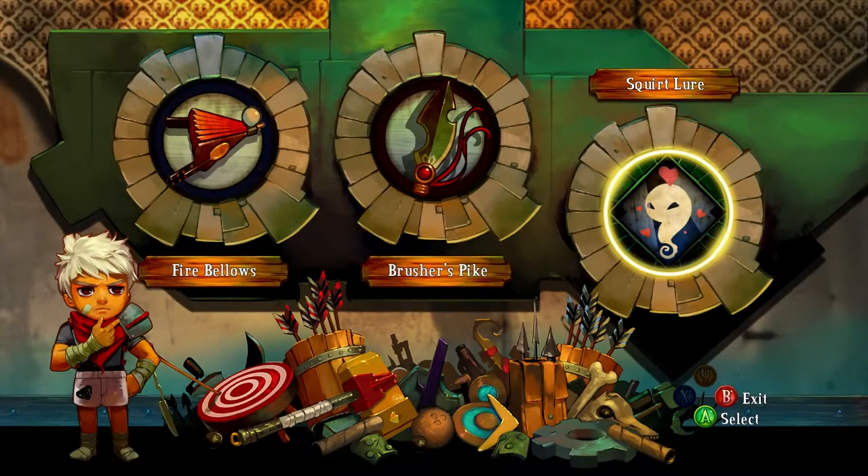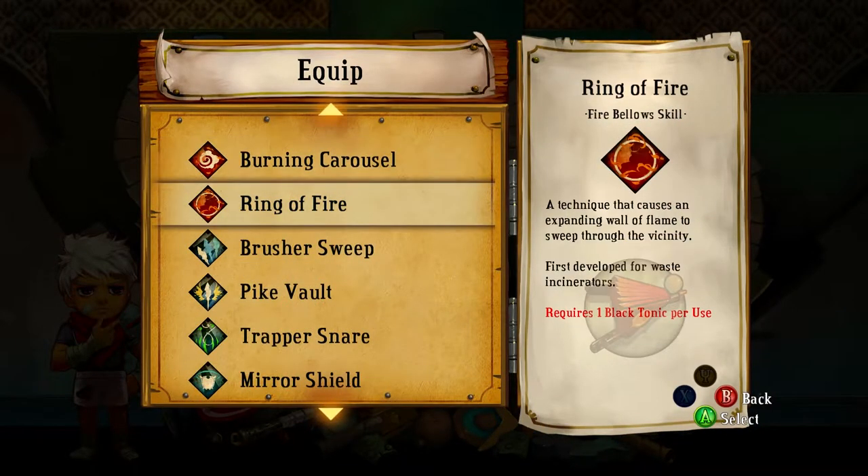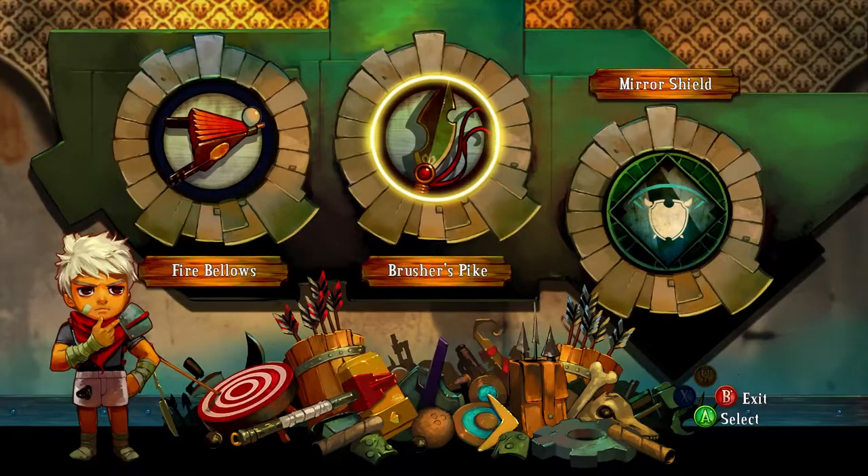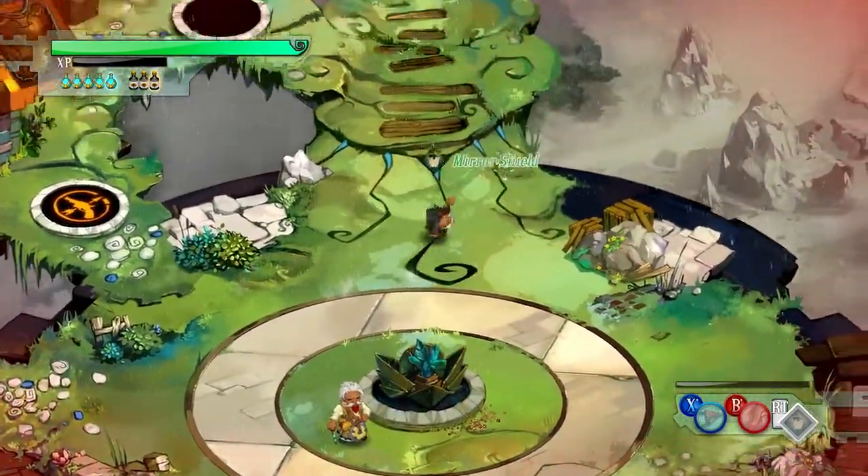I'm gonna switch over to the brusher's pike. Let me switch back to the mirror shield because I picked up the squirt lure by accident. Remember, the mirror shield is what lets you automatically counter things when you activate it — it'll last like three or four seconds and then auto-counter everything that comes in to attack you.